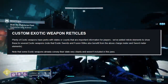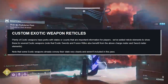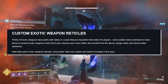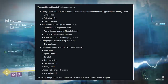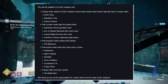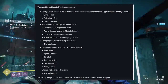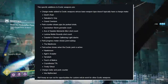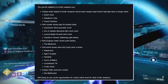Custom exotic weapon reticles: plenty of exotic weapons have perks with states or counts that are important for players. We've added reticle elements to several exotics. Charge meter added to exotic weapons whose base type doesn't typically have one — that includes Devil's Ruin, Salvation's Grip, and Grand Overture. Perk counters show pips of perk shots for Quicksilver Storm Grenade Count, Ace of Spades Memento Mori Shot Count, Lumina Noble Round Shot Count, and Traveler's Chosen Gathering Light Stacks. Perk progress meters show perk buildup for the Mana Core, and perk active shows when an exotic perk is active — Hawkmoon, Agroceptor, Tereba, Touch of Malice, Cryostesia, Trinity Ghoul — and Vex Mythoclast gets both charge meter and perk counter.